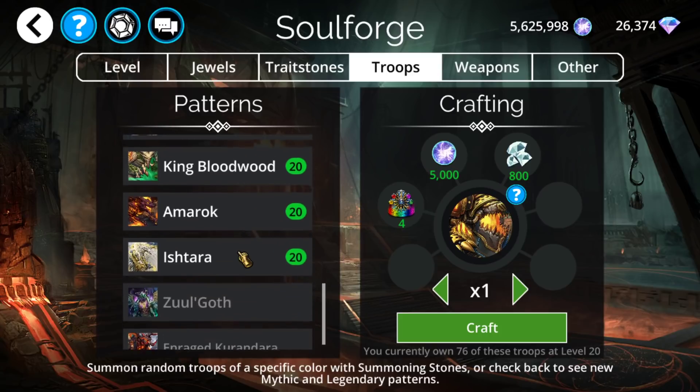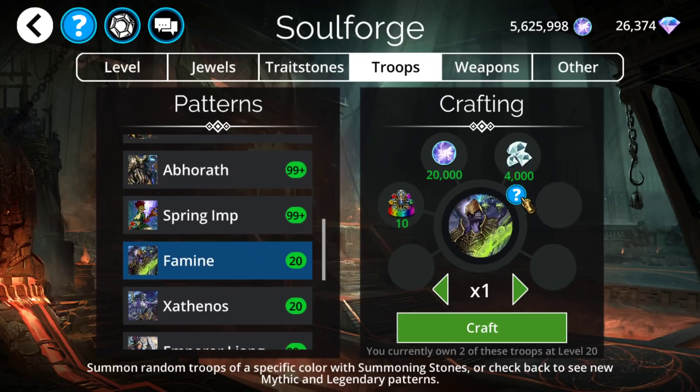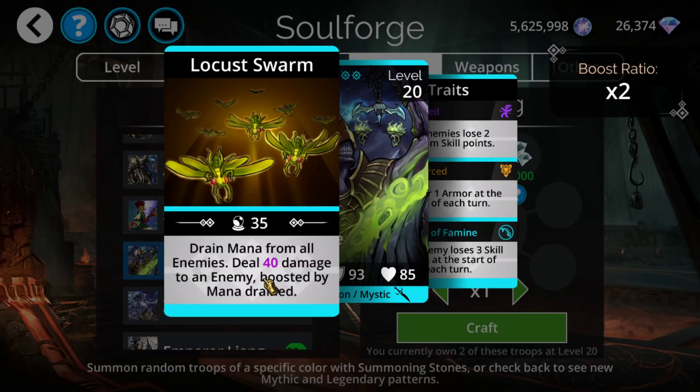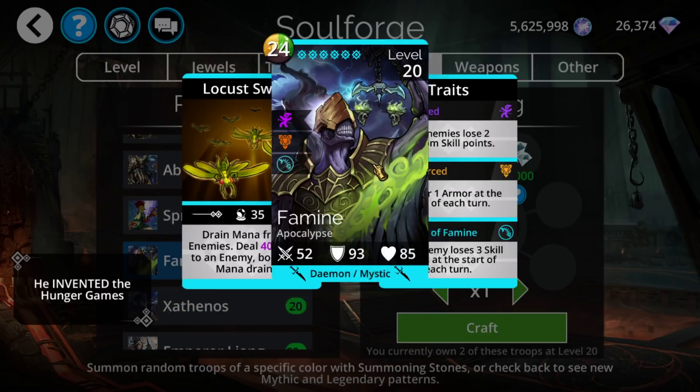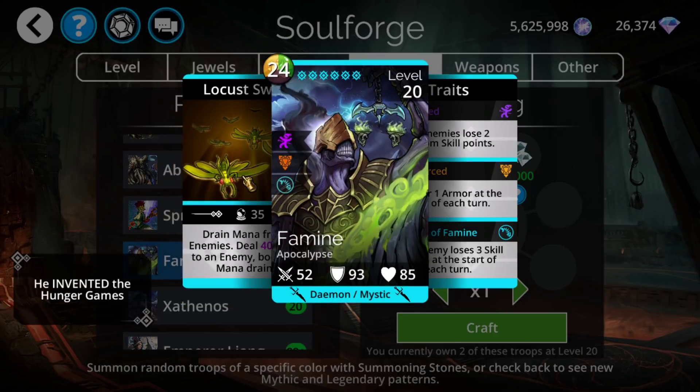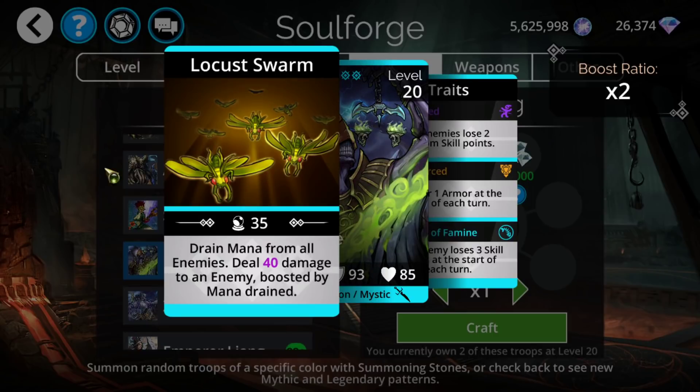If you're going to pick up any of the mythics available this week, you probably want to go for Famine. Famine unfortunately is not associated with any kingdom, however for overall strength he definitely delivers. He has a 4x mana drain — one of the only few troops in the entire game with a 4x mana drain — and he gets to do damage to a single target based on all that mana drained. It's particularly good against teams that don't have immunity to mana drain. You'd probably use it for guild war weeks. You'd probably want to have about half the mythics in the game before getting this, but it's definitely a great utility option.